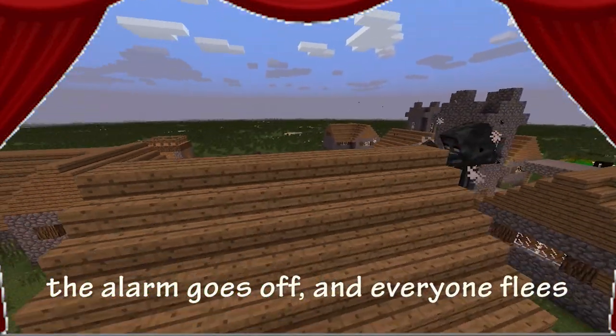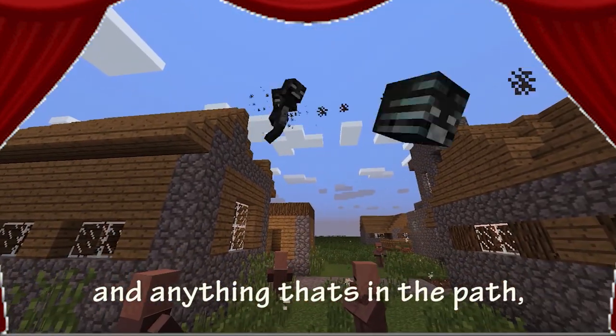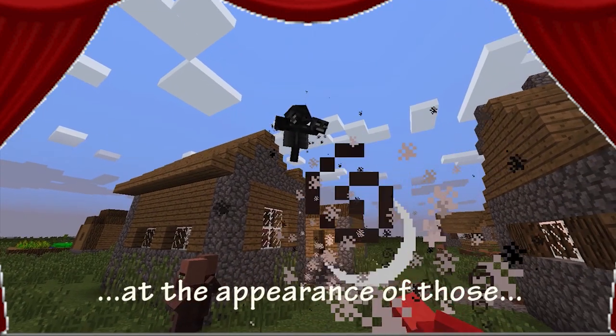and everyone flees. But the Wither gets everyone to their knees. And anything that's in the path will fall beneath their unholy wrath. That is why everyone shivers at the appearance of those goddamned Withers.